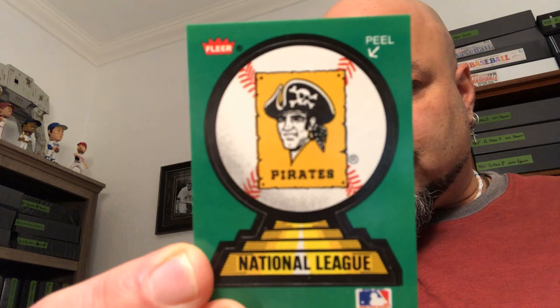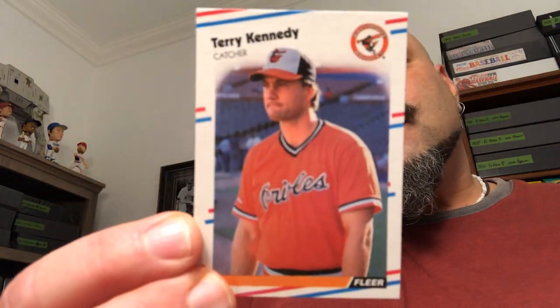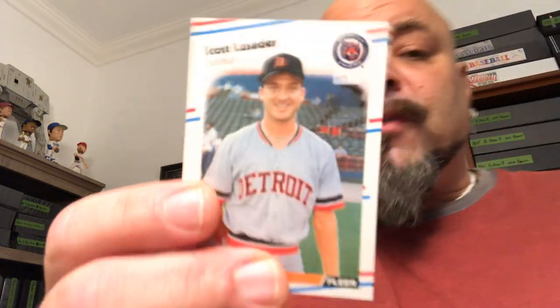Now I'm just going to open this 88 Fleer pack real quick and see what we get. We get the Pittsburgh Bob Lewis's. We get Albert Hall — what's he next to? The batting cage. Terry Kennedy — shout out to Wesker Griff, that goes to the side. Mike Scott — goes to the side. Alvin Davis in the dugout — that's a keeper, we got the dugout collection. We got the old checklist. Scott Lusader — funny grin, but goes to the side. Chuck Finley — he's next to the duct-taped thing on the wall in the dugout, so that goes in the dugout pile.